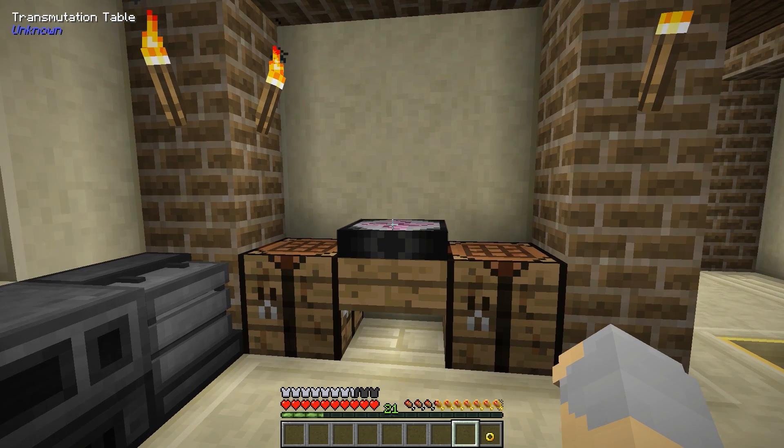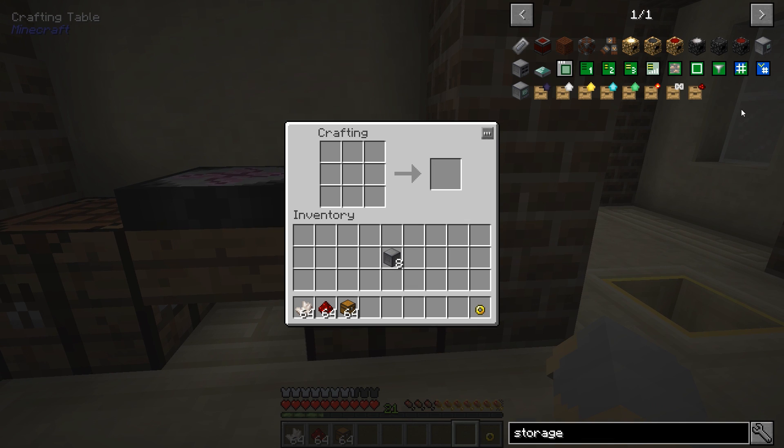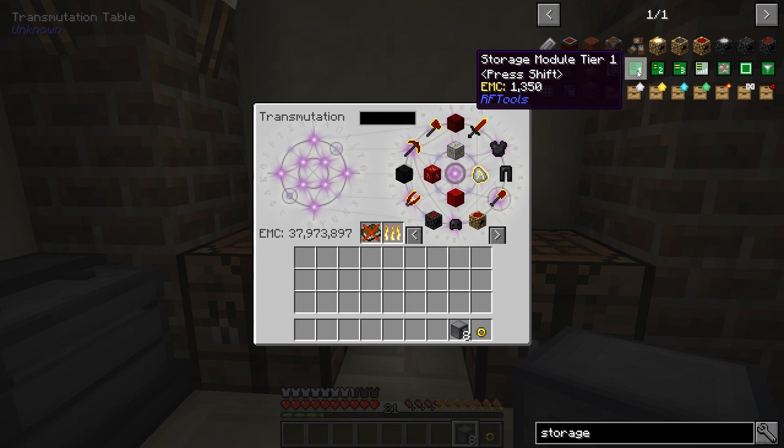Then we're going to need quartz, redstone, and chests. Let's go ahead and make eight of these modular storage things, and that'll work. We also need to make these storage modules, which come in three different tiers, so let me get the stuff together for that.